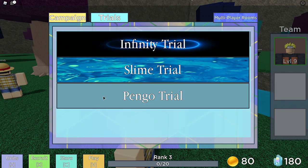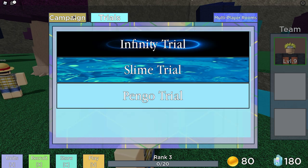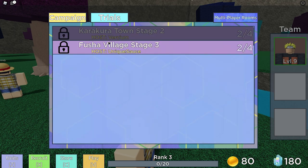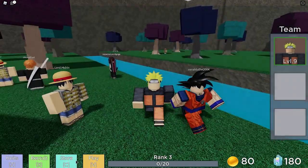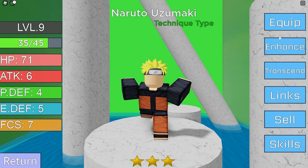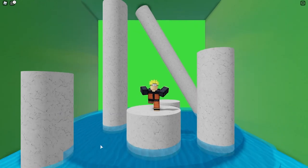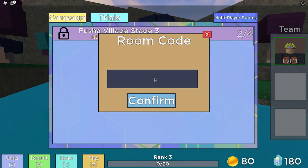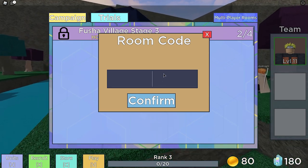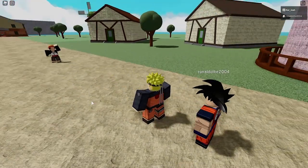Never mind, we can't do the Infinity Trial yet. There's also Pango Trial — not sure what that is. Let me upgrade my Naruto first. The combat is nice, it's basic but it just works. The game is made by Shinichi the Parasite — one person made this, which is crazy. Oh wait, we're fighting a boss!